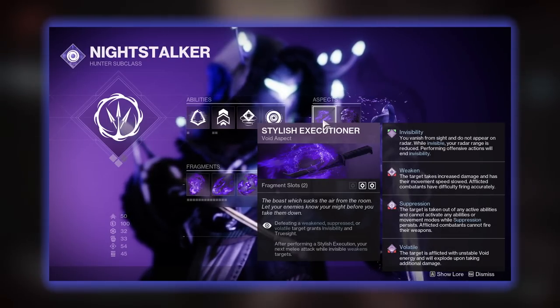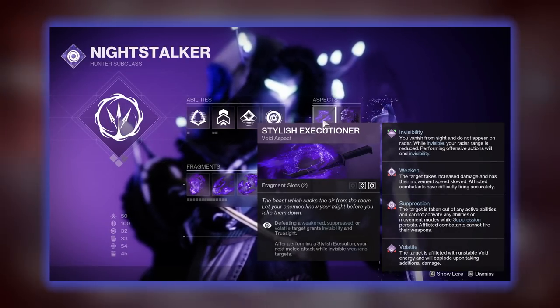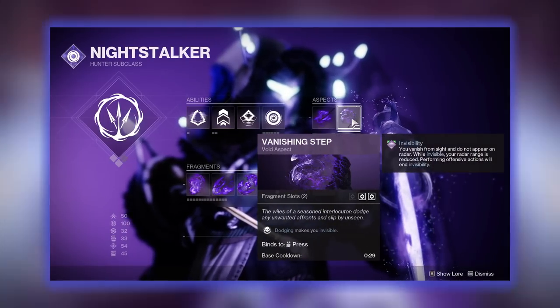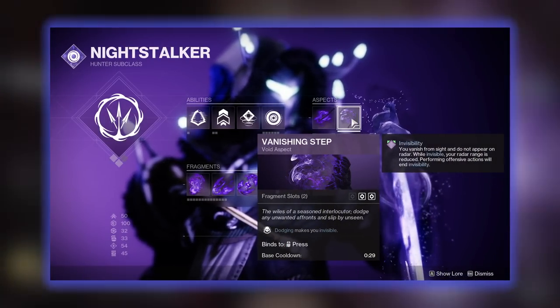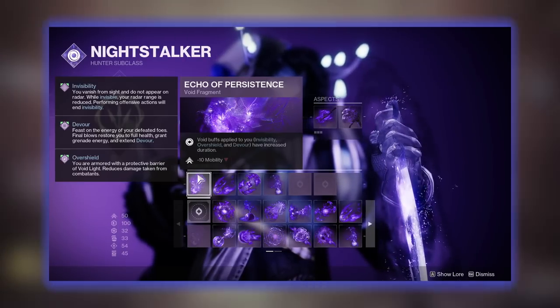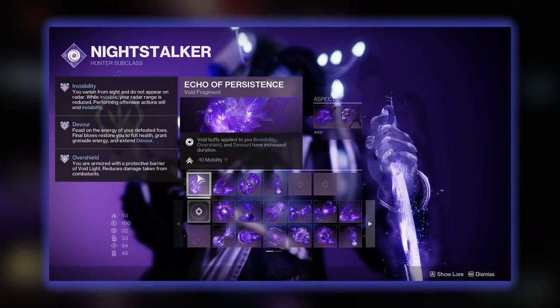Aspect-wise, like I mentioned, we are using Stylish Executioner to make us invisible whenever we defeat a debuffed target. And we are also using Vanishing Step to make us invisible whenever we dodge.